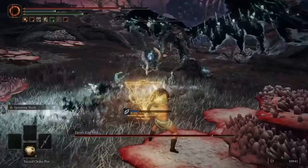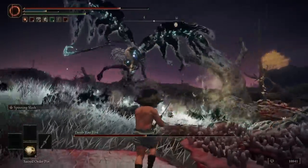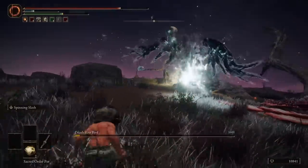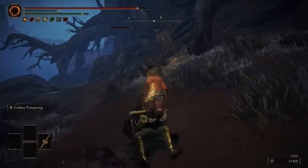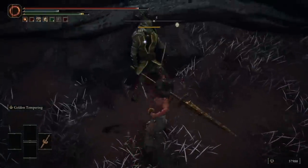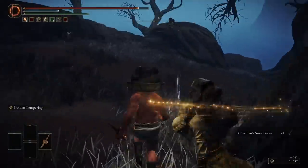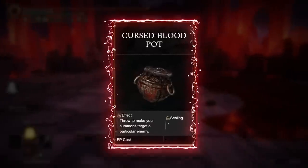The Sacred Order Pot is similar — everything said about the Holy Water Pot applies to this one as well. These absolutely wreck the Deathbirds, who probably needed the bath anyway. The crafting recipe uses Golden Centipedes, which have a poor drop chance from a very specific enemy, so that's enough to demote this to A tier.